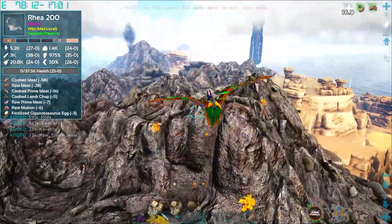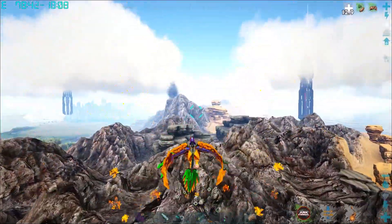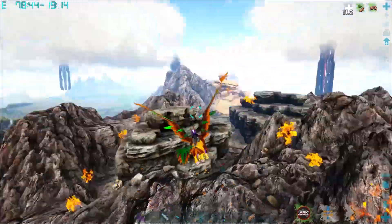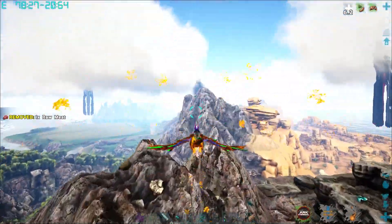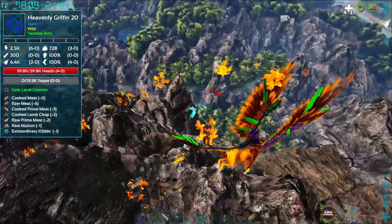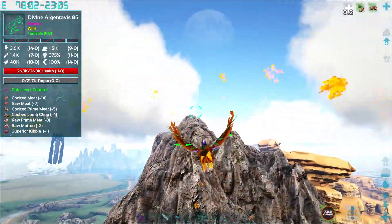Wyvern hunt — stay focused for Wyverns. They're usually just kind of all over this area. Obviously the volcano — we'll go to the volcano and check that area out. There's usually Wyverns all over there, but I don't know if they're Vanilla Wyverns or the Omega Wyverns — or the Gaia Wyverns, whatever they're called. We're going to find them.